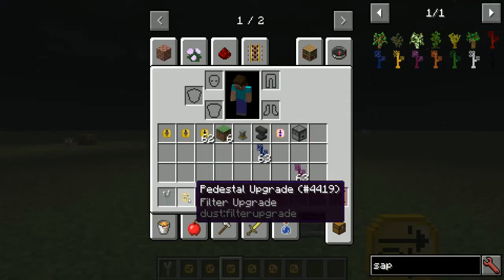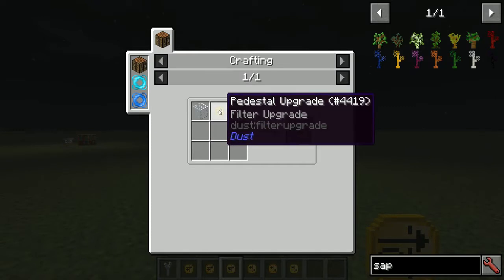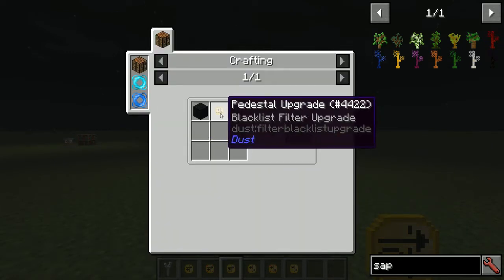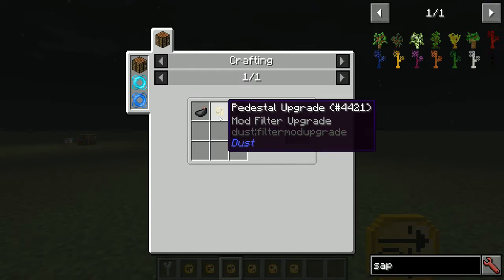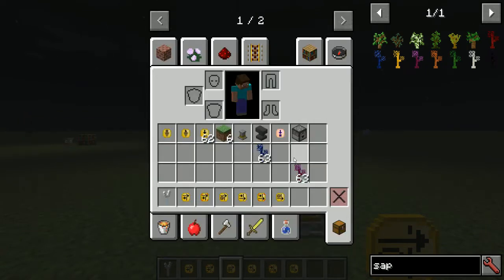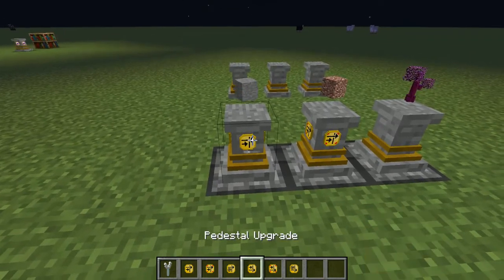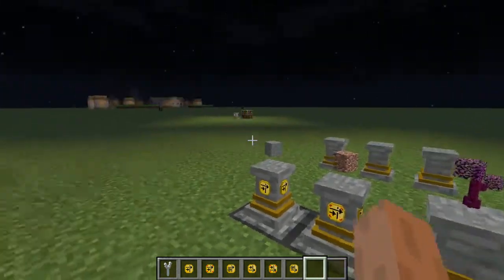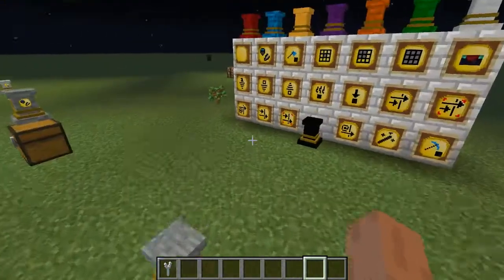Filter recipes: the basic filter uses iron bars. Wool makes it fuzzy. A glass block makes a mod filter. An ink sack makes a blacklist version. Black wool makes a blacklist fuzzy. Adding black dye to a regular mod filter makes the blacklist mod filter. The easiest way to tell filters apart: the regular filters have the arrow on top going through, and blacklist filters have the arrow on the bottom. That's how you distinguish the different filter types.